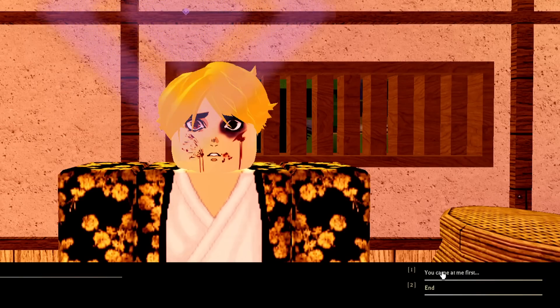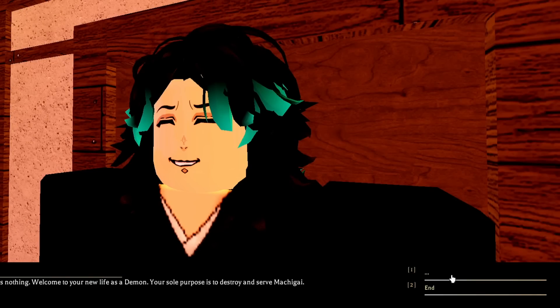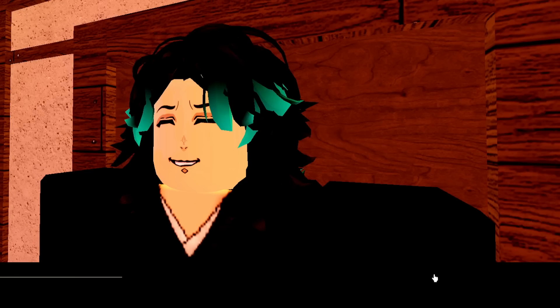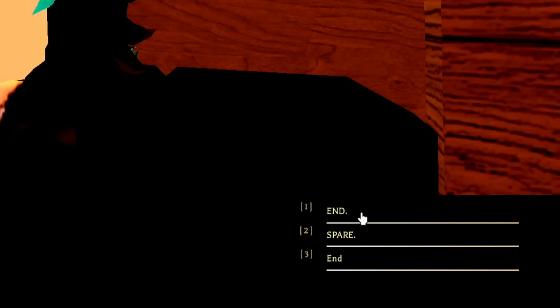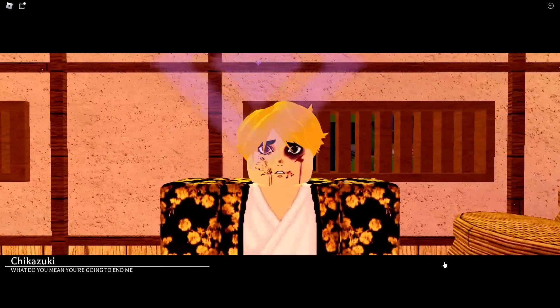This is where the interesting part happens. You then have to talk to Chikazuki once again, and the plot twist is actually what I hadn't expected. This evil guy pops up out of nowhere, and he will give you a choice either to end him or spare Chikazuki. To become a true demon, I have to choose end him.